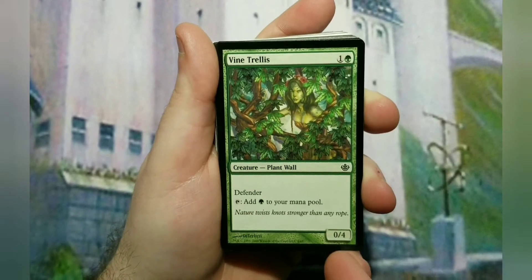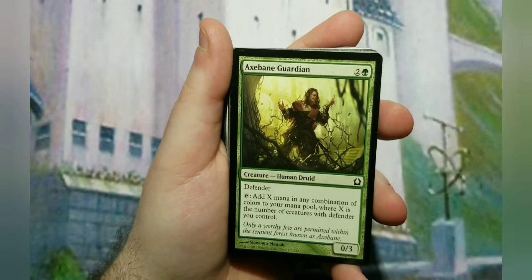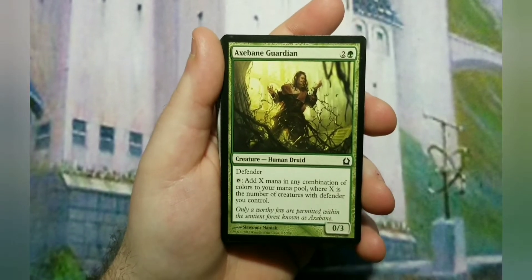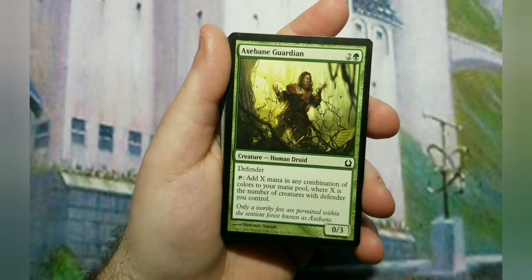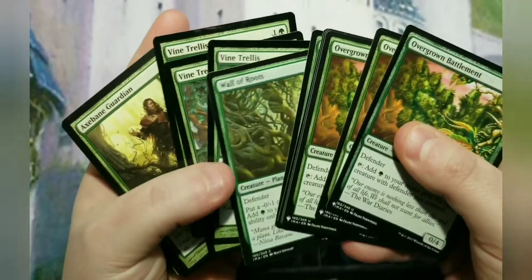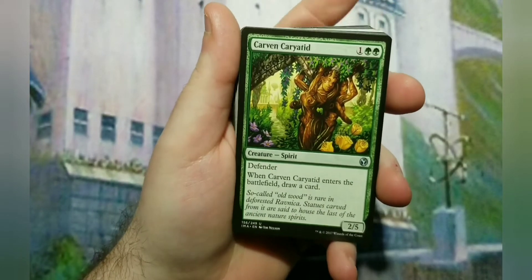In case you want to do something on your opponent's turn, play a set of those. Vine Trellis is another two-to-cast with Defender - it's a 0/4 that also taps to add a green. The big boy here is Axebane Guardian - three to cast, an 0/3 wall, not great for blocking early but it has Defender. You can add X mana in any combination of colors where X is the number of creatures with Defender you control - possibly up to 10 or 12 mana.